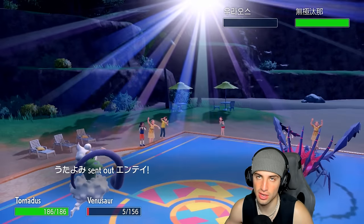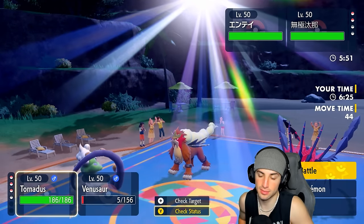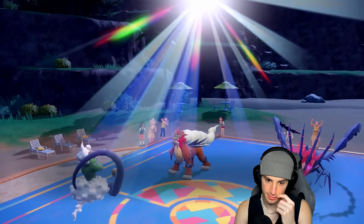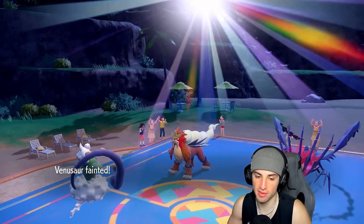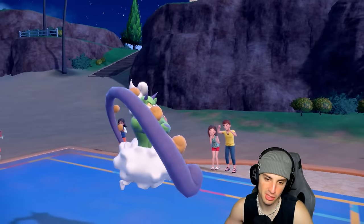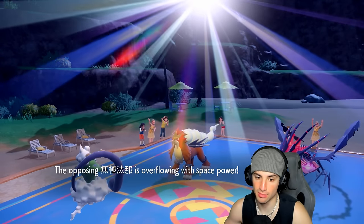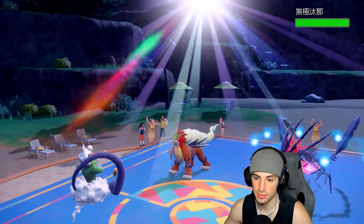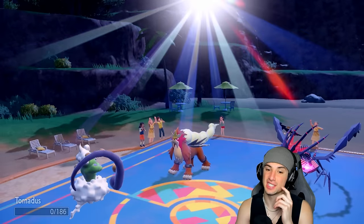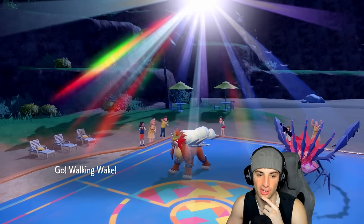Tornadus is coming out. We still have Walking Wake in the back end, which is good. They could have Tera — one of these Pokémon is going to Terastallize. They come out with probably E-speed. We throw a Sludge Bomb into the slot, E-speed flies out. Eternatus is still out there — is this a support Eternatus or straight-up attack? E-speed hits me, I set up Tailwind, then Meteor Beam flies and we're dead. Tough matchup for Walking Wake.